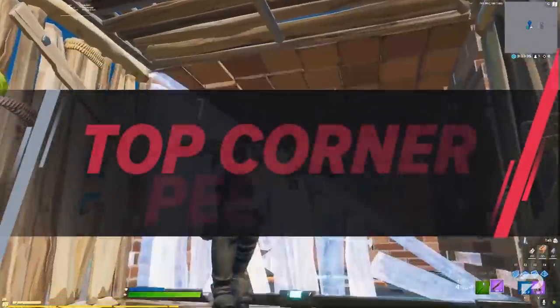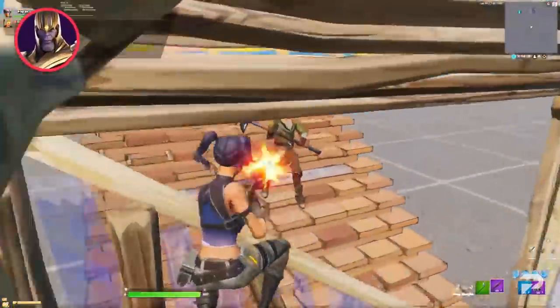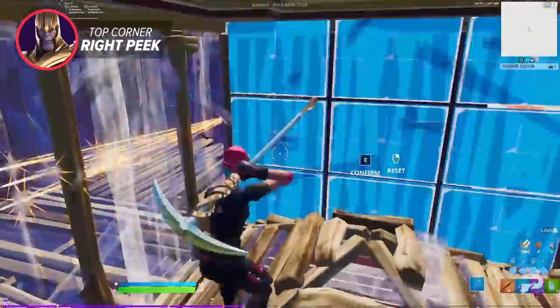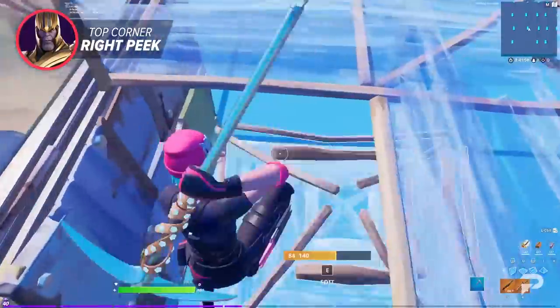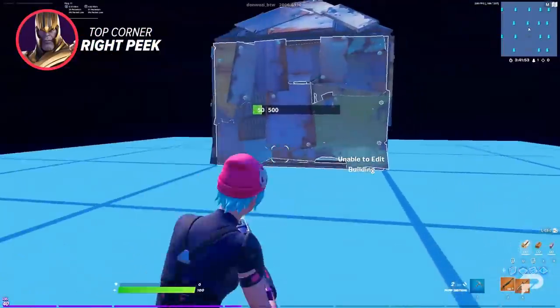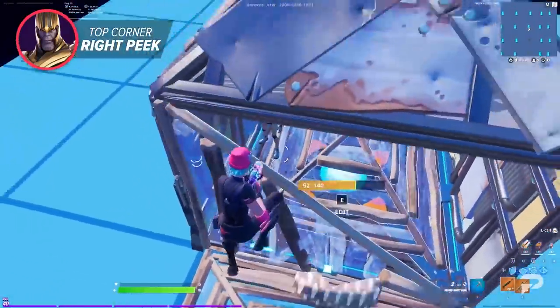The next technique is another simple one — the incredibly famous top corner right-hand peek, which opens up an absolute ton of options when you're trying to do damage to your opponent. The first way to use this edit effectively is by placing a cone right after making an edit instead of going straight for damage. Placing the cone into your enemy's box while using this peek gives you a better angle to hit the player you're targeting.